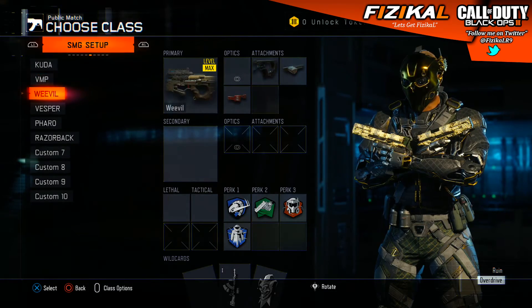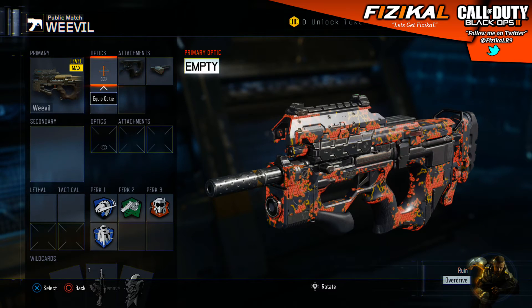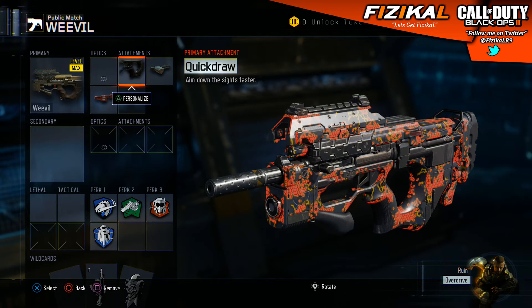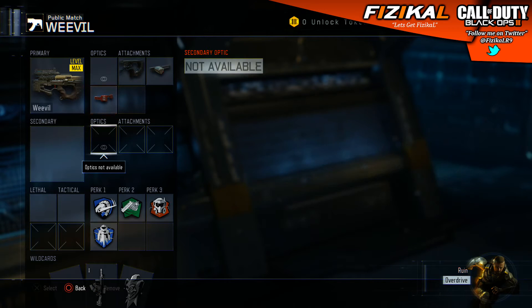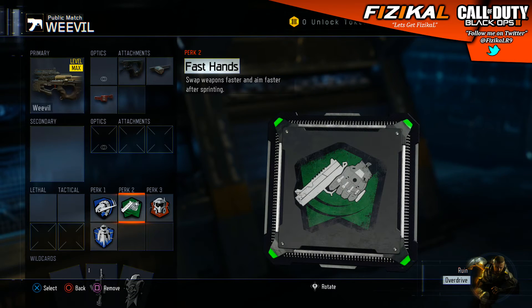The next one is the Weevil. The Weevil had a recent buff, and to be honest I think the Weevil was decent before it even got the buff, so it's going to be even better now. My normal attachments I run on it are Quick Draw, Rapid Fire and Fast Mags. Purely because I like to have that fast reload when I'm in the enemy spawn — those few extra seconds cost me kills. I've also got Flat Jacket on there just in case there are a lot of grenades.